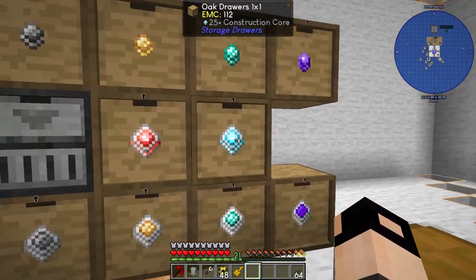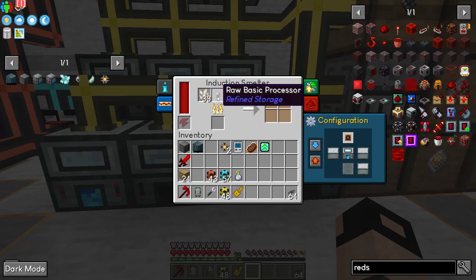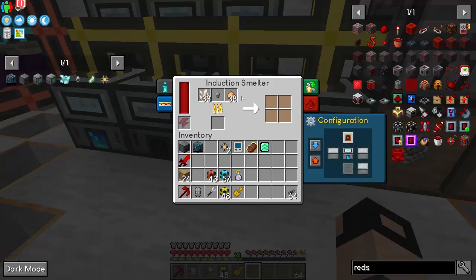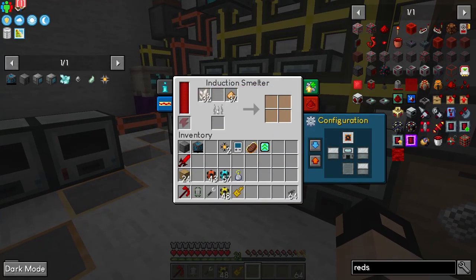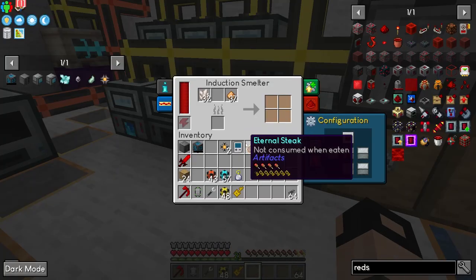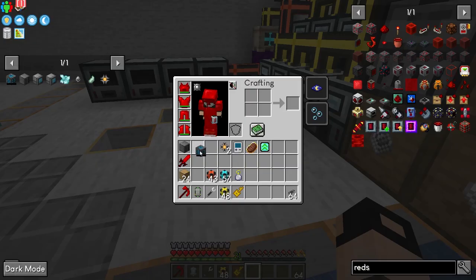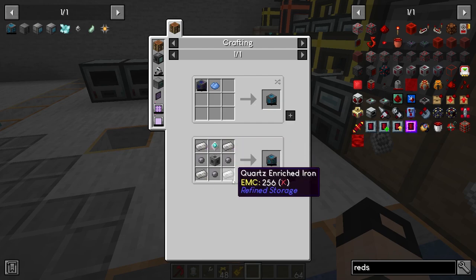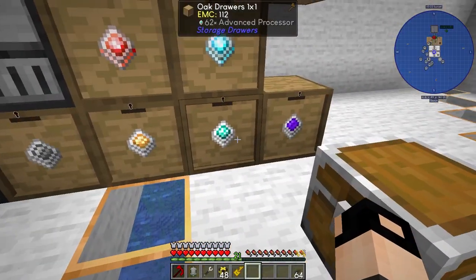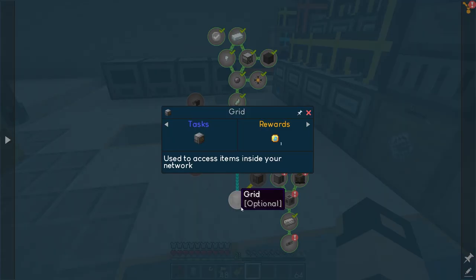You also have the destruction core and the construction core. The construction core needs nether quartz, raw basic processors, and glowstone. The destruction core needs nether quartz, raw basic processor, and redstone. The controller recipe uses machine casing, quartz, rich iron, silicon, and an advanced processor. The disk drive uses advanced processor, machine casing, quartz, rich iron, and a chest.